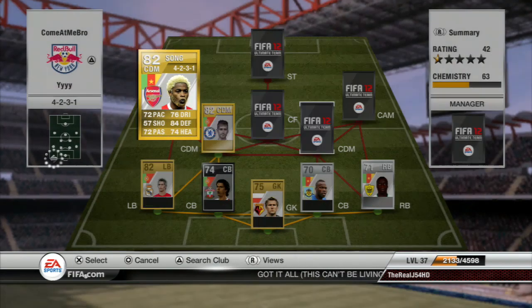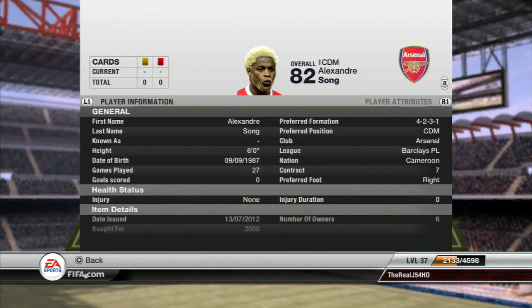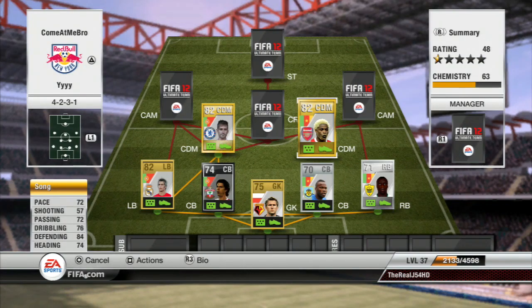The second center defensive mid is Alexandre Song — a really good player. He's just completed his move to Barcelona, so he'll probably get an upgraded card when that's reflected in FIFA. He's got 72 pace, 72 passing, 76 dribbling, 84 defending, and 74 heading — those stats are so good. He cost me 2800 coins, which is pretty decent. This is really the first time I've ever seriously used him, and I have to say he's been really impressive.